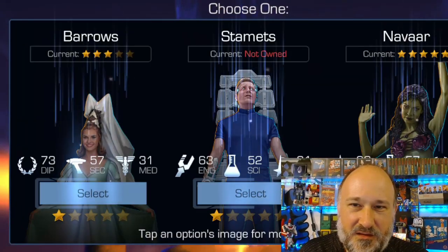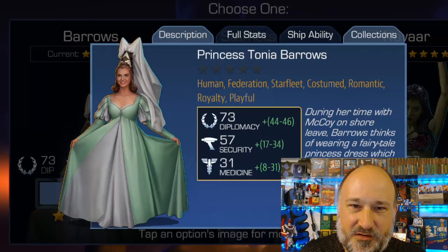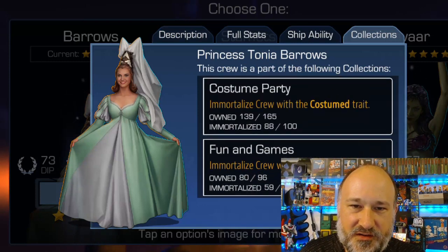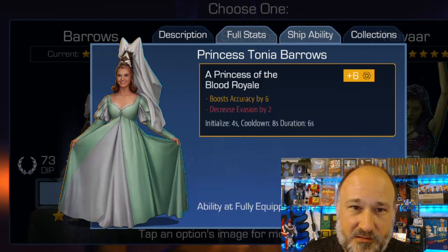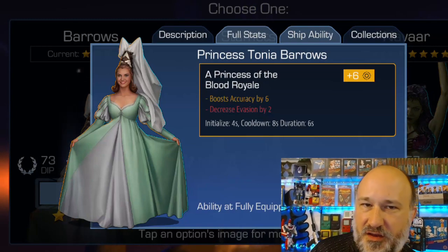My Orion Nevar is already maxed out, but I do have the opportunity to get Princess Tony Barrows here — a nice mid-tertiary that might make her useful on some voyages. Let's look at her collections: she picked up the Playful trait, Royalties is maxed out already, so effectively this crew is only going to be two collections for me. The next threshold I'm almost at for Playful is unfortunately not stat-boosting, so it'll take me another 20 or so immortalized crew to reach the next stat boost. There's a really fast activation on the accuracy bonus — a full plus-10 accuracy if maxed — but I'm not excited about an early accuracy boost.